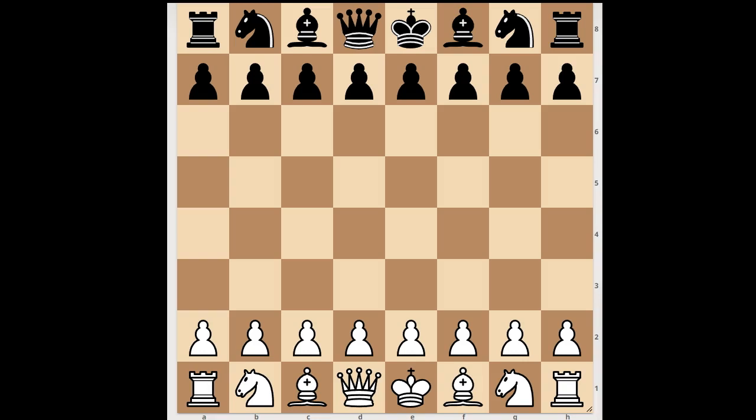In this video I will show you a game between Ghana and Fall, played in Melbourne in 1928. Ghana had white pieces and he started with e4.